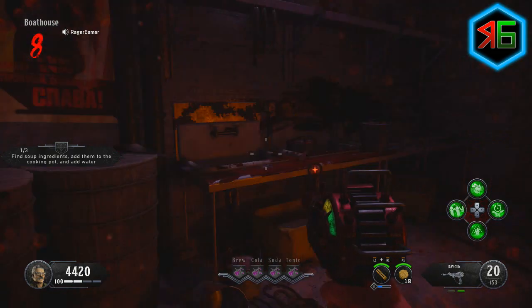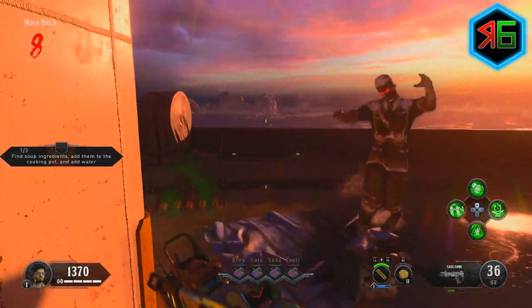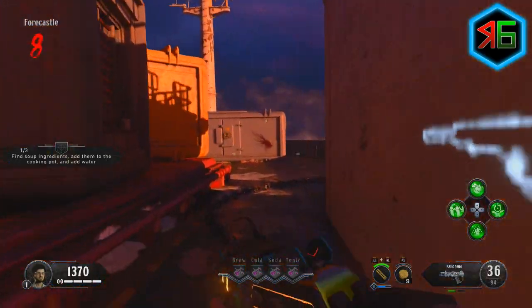That's step one. Once you've got all your ingredients, you then want to make your way back to the ship and put all your ingredients into the cooking pot. It's at the very front of the ship near the cargo area. Once you've done that, that's step two.